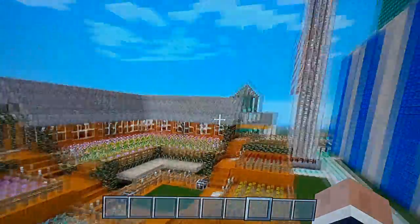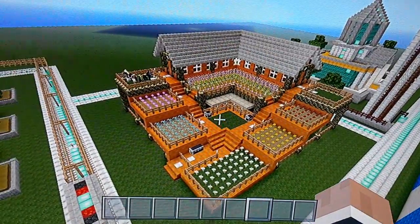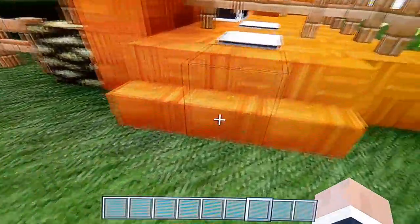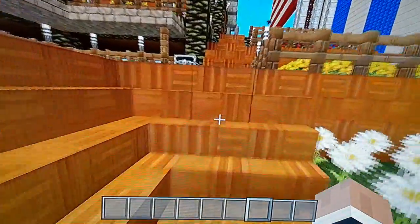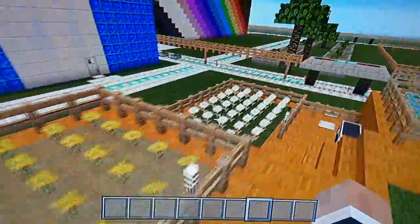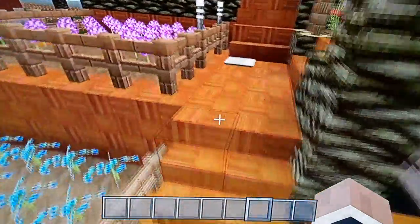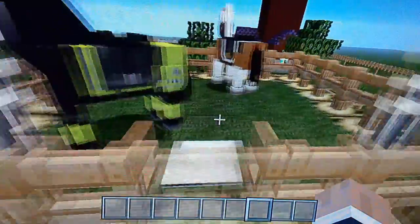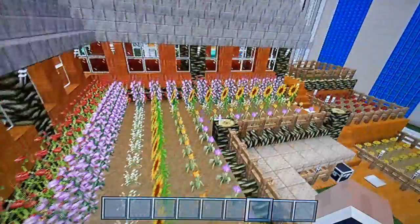I'll show you — so that's what the farmhouse looks like right now. We can go through here. These are the flowers I did show you earlier — all kinds of flowers. Here are these flowers, and we do have some horses right here, and then we got all these flowers.